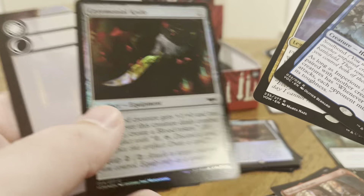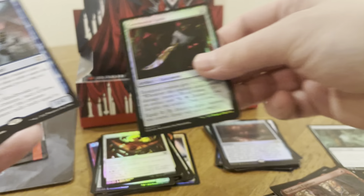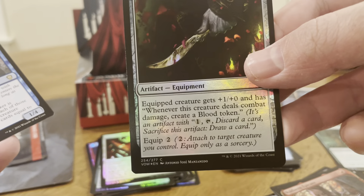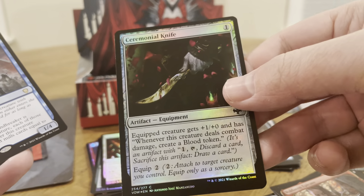And a Dorothea Vengeful Victim — and a great artifact, one of my favorite artifacts: Ceremonial Knife in foil. Ceremonial Knife lets you, whenever your creature attacks and deals combat damage, you get a blood token.